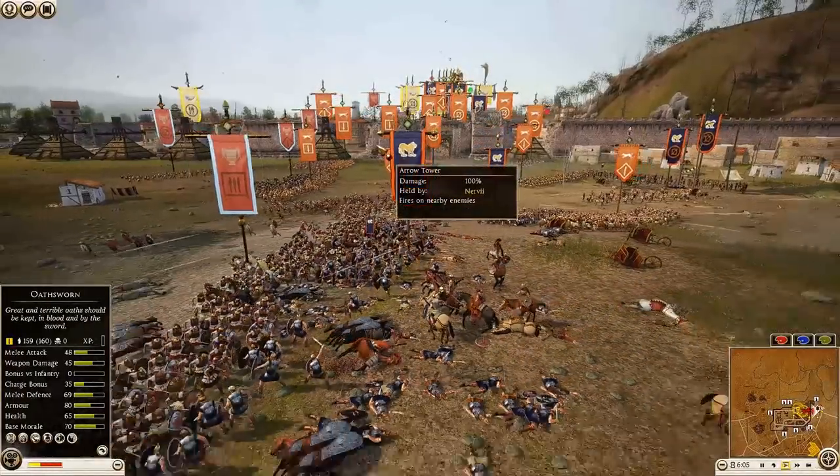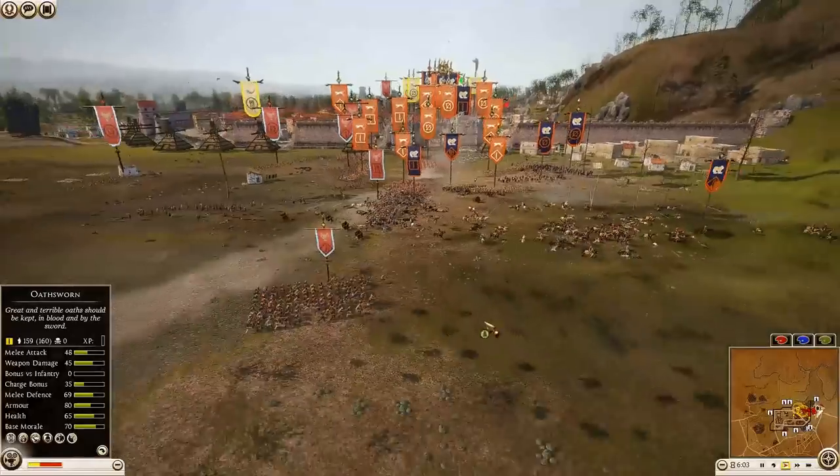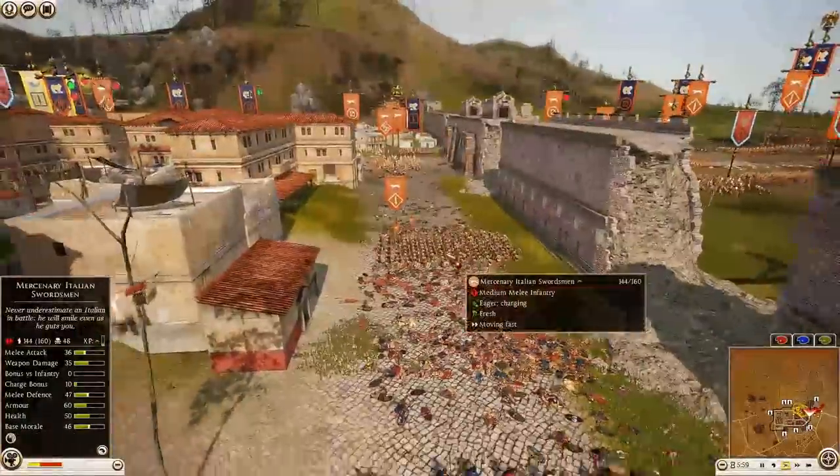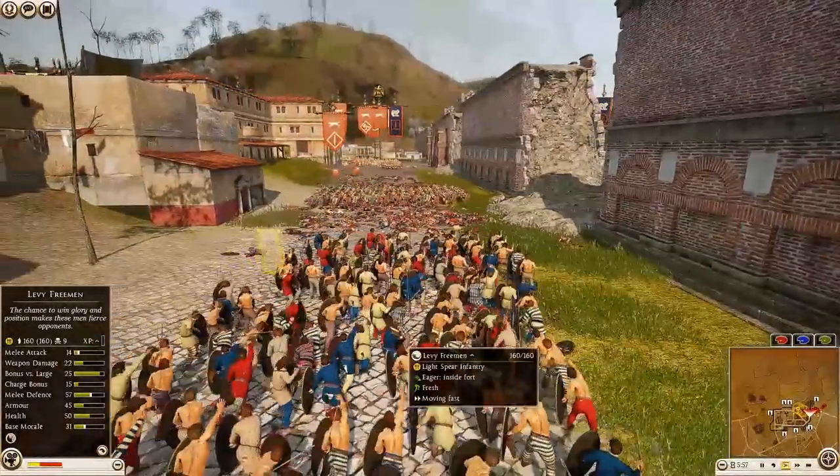The Nabatean Noble Cavalry general is in melee taking on two Massilian Cavalry — two medium melee cavalry against one heavy melee — and the general is losing badly. He's rear-charging the Thorax just trying to get as many kills as possible, but the general is gone.